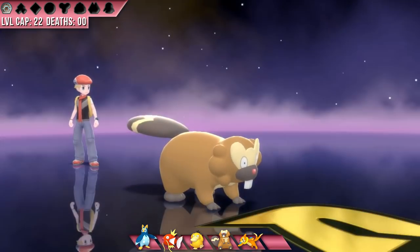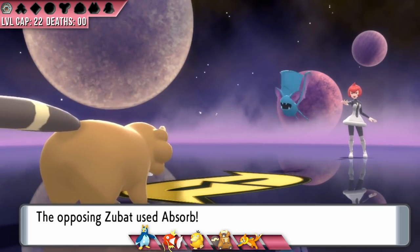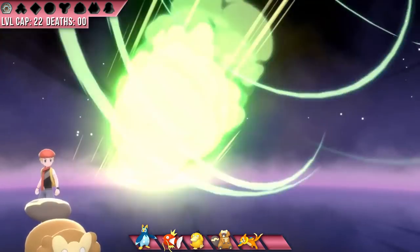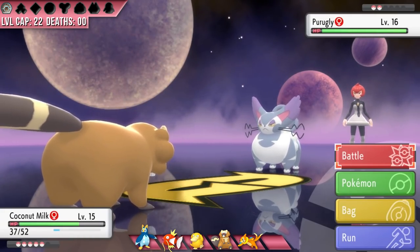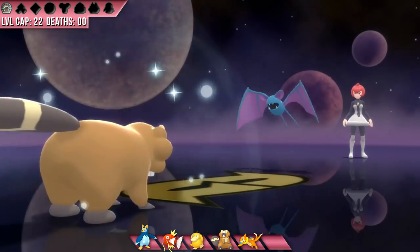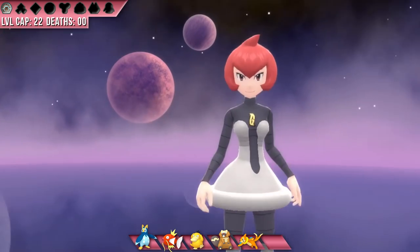Now I have to save the small child's father, but before I do, both Coconut Milk and Mio evolve — which is absolutely crucial timing because the Valley Windworks fight versus Mars can stop runs dead in their tracks. Her Purugly has really good stats for this point in the game, but Coconut Milk is now unlocked to use, meaning I have a fully evolved Pokemon that can essentially set up a Swords Dance by using Workup to fight her ugly cat. She leads off with a Zubat that confuses me with Supersonic as I set up a Defense Curl for a sweet plus-2 defense boost, and I get to plus-4 attack when Mars U-turns into her Purugly. My Quick Claw activates — actually three times in a row for anyone counting — and we take the win.